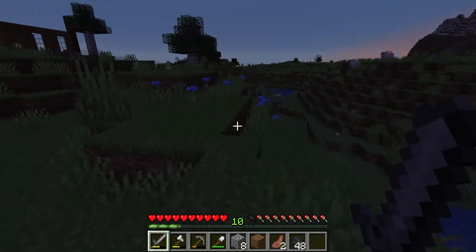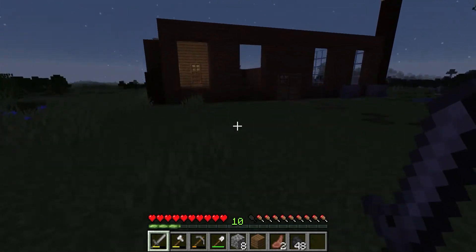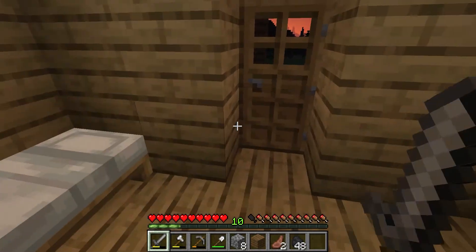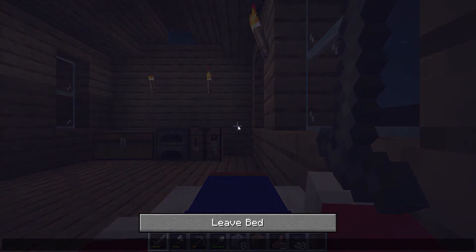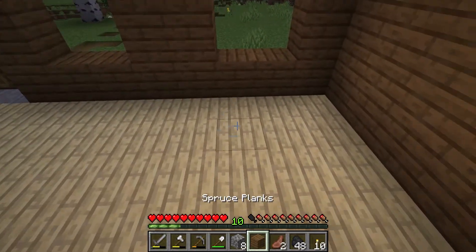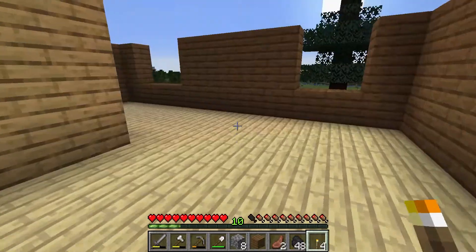There are certainly zombies out now — and not just zombies, all sorts of things. Let me jump through the window — I don't want a creeper in my face. Hate creepers. Let's sleep. I need to light up my base. Have I got anything? Let me make some torches — let's light them up. Pop one there, one there.